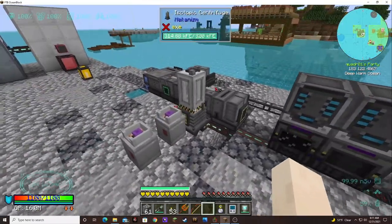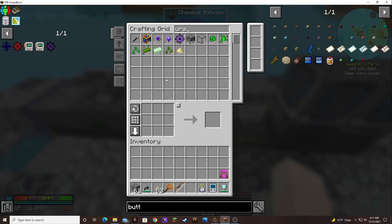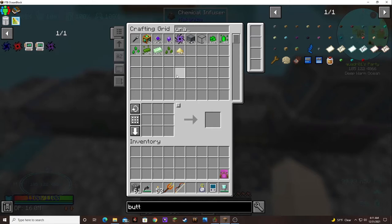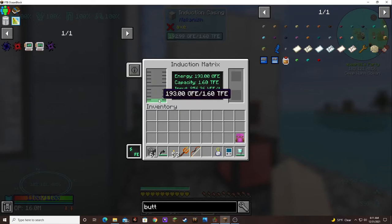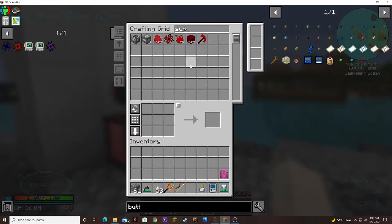How much uranium do we have? We still got like 12,000. We might suck this dry — but it's still going up in a positive direction even though they're running. Hey, we've already got two supremium essence! Huzzah!